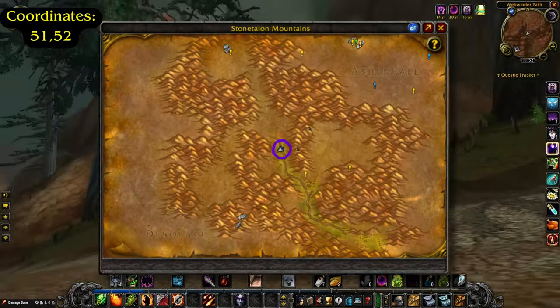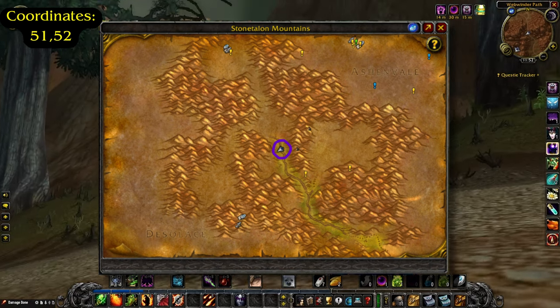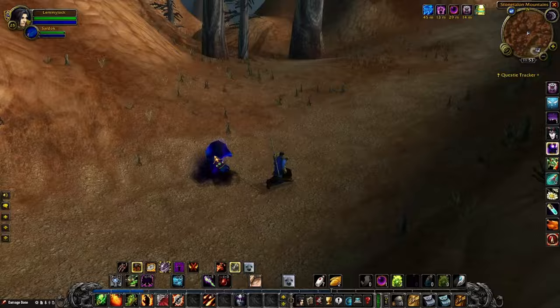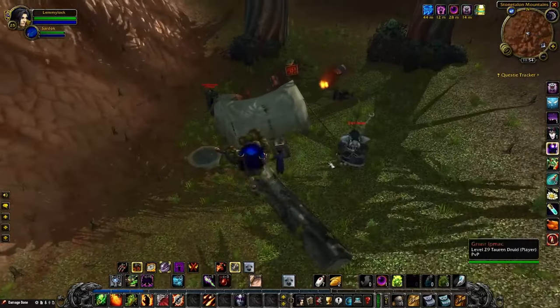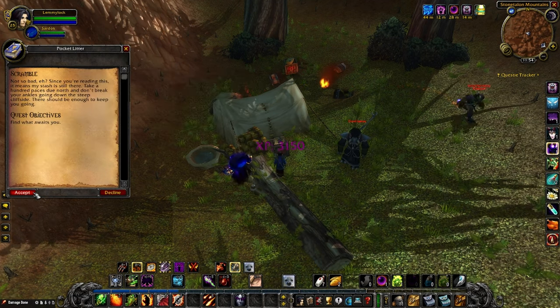For step 3, travel to the Stonetalon Mountains and follow the main road through the zone to waypoint 5152, just north of the Sunrock Retreat. Follow the path up into the mountains to find the abandoned campsite. Click on the pocket litter and select either the mining pick or the shovel to complete that quest and accept the next one.